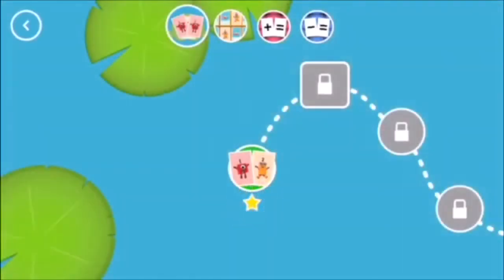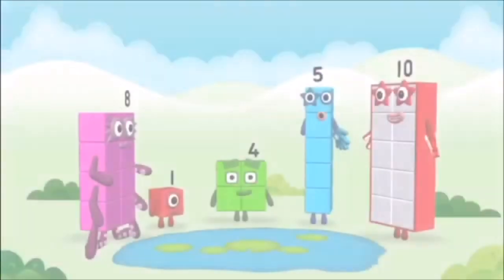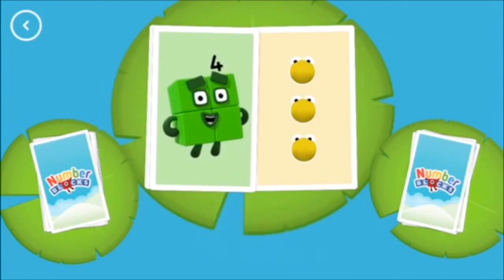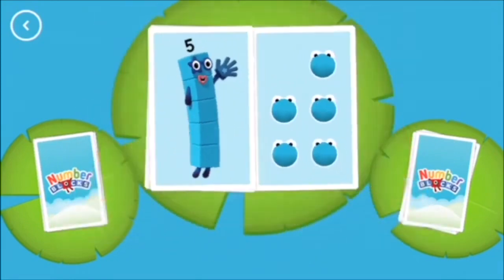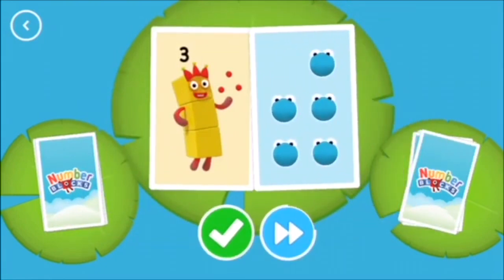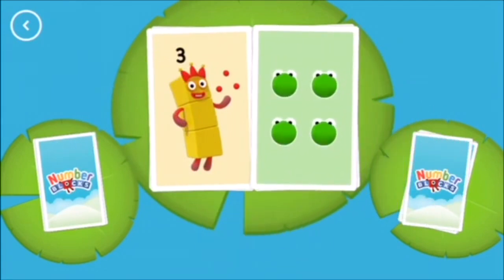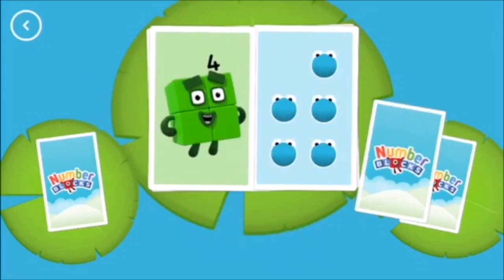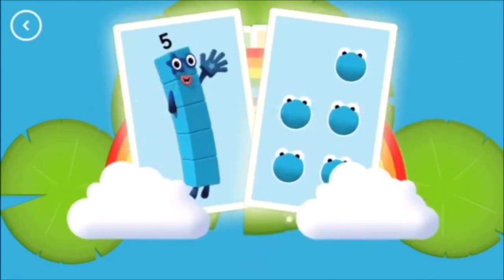You've earned a star! You've unlocked a new number! Yay! Five! Three! Four! Five! Five! Snap! You've found two matching numbers! Three! Five! Three! Four! Three! Five! Four! Three! Five! Five! Five! Five! Snap! You've found two matching values!